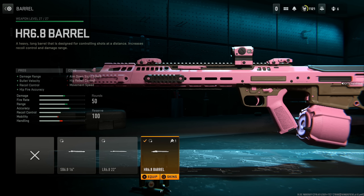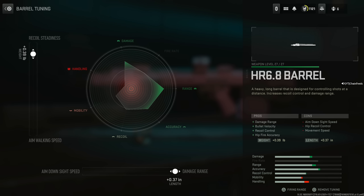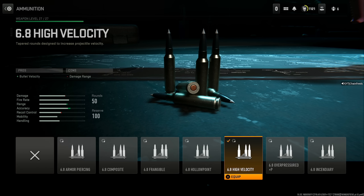HR 6.8 barrel for damage range, bullet velocity, recoil control, and hip fire accuracy, at the cost of aim down sight speed, hip recoil control, and movement speed. For the tuning, max out the damage range at 0.37 inches and set the recoil to 0.39 pounds. Then put on the 6.8 High Velocity ammunition.